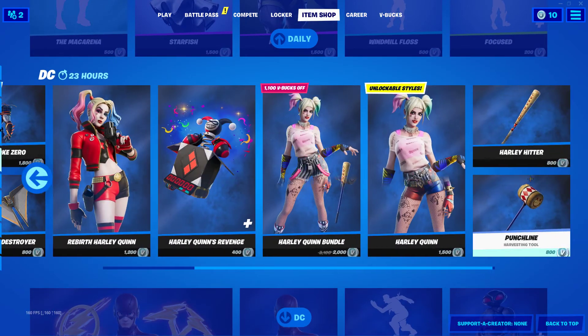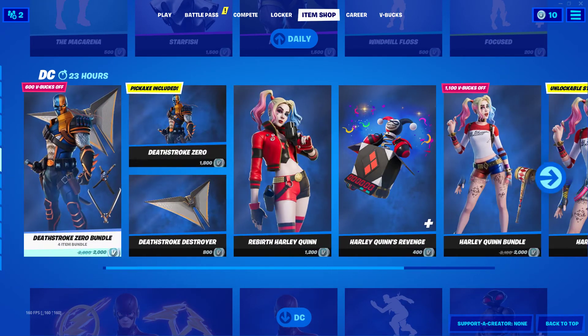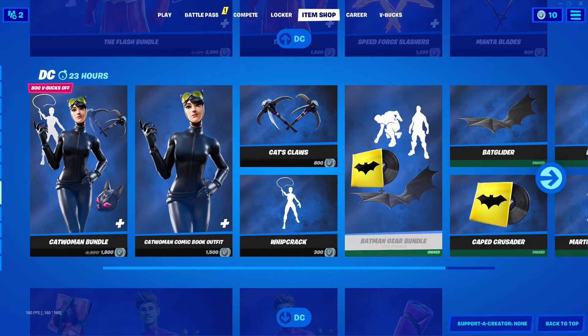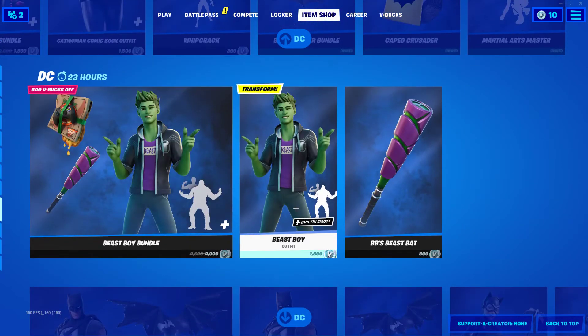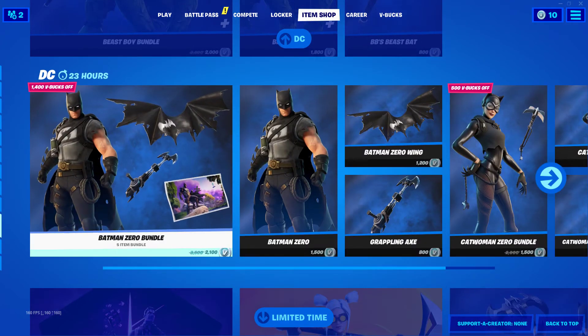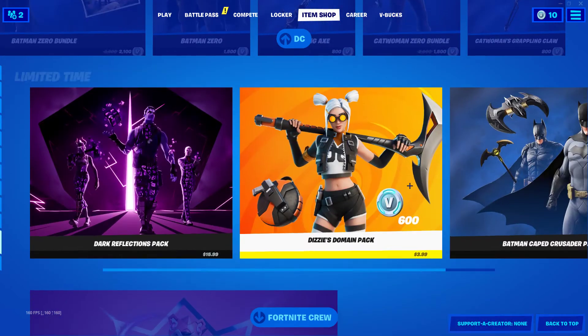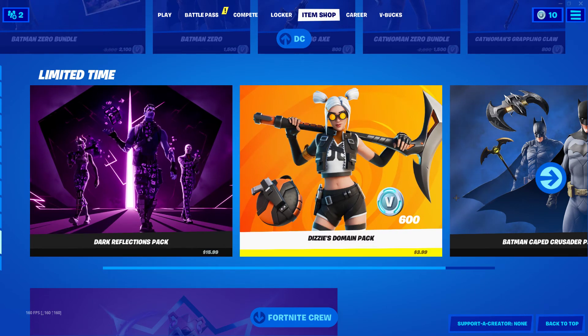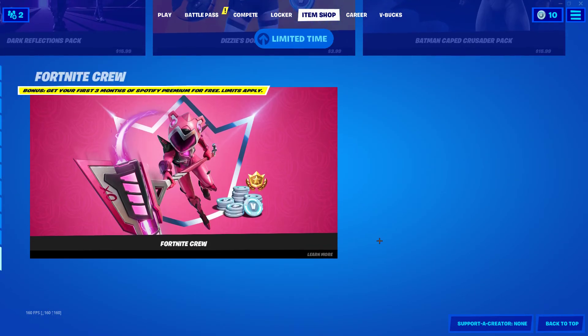Just to have the rest of our items: DC — Harley Quinn, Rebirth Harley Quinn, Deathstroke Zero, The Flash, also Black Manta, Catwoman, and then the Batman Gear. Beast Boy, Batman Zero, and Catwoman Zero. And then our limited time bundles: the Dark Reflections Pack, Disney's Domain Pack, Batman Catcher Custard Pack. And then our Fortnite Crew subscription — which is a bonus — you can get your first three months of Spotify Premium for free, but limits do apply.